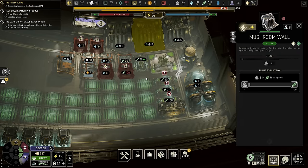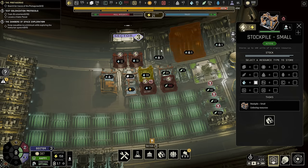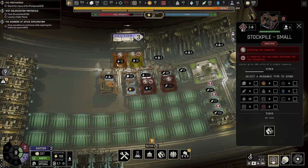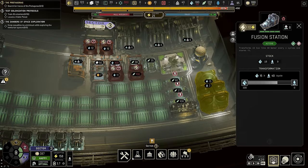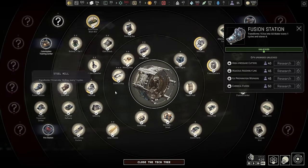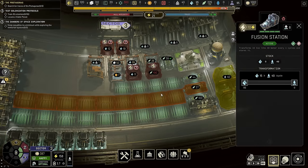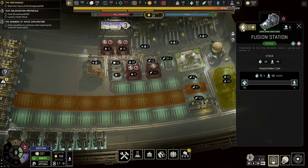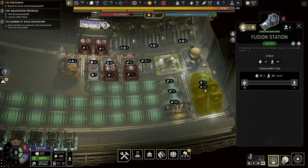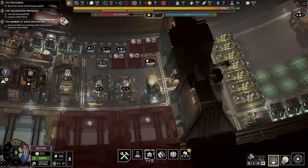Obviously we have a problem with water because I turned off the wrong buildings. I really do recommend that you get that fusion high pressure cutters upgrade as soon as possible if you really want to go into more than two dedicated farms — that third one is very temperamental, and for whatever reason this water bonus doesn't seem to apply. But with all that said, this is definitely where I need to end this video.